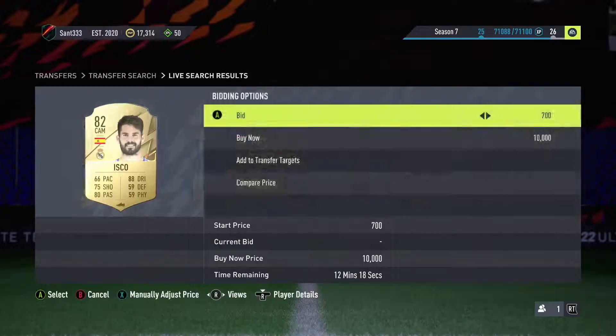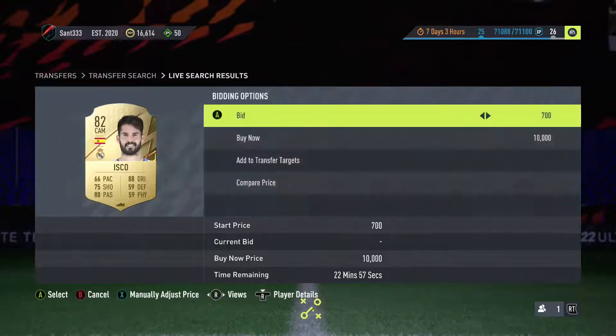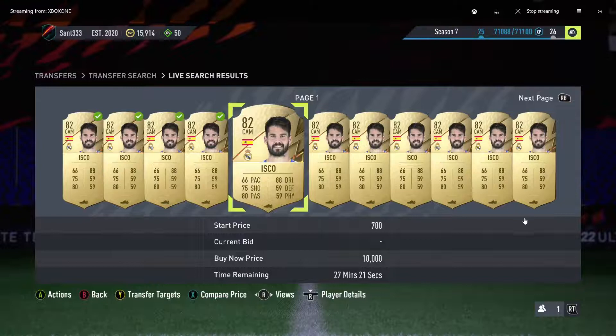Mass bidding is one of the best ways to make coins on FIFA 22, and in this video I'll show you guys how you can mass bid and make plenty of coins. So without further ado, let's get straight into the video.